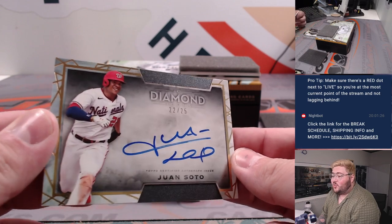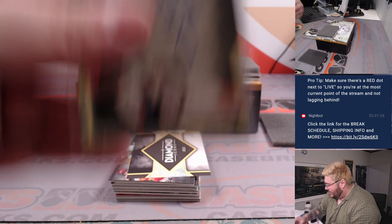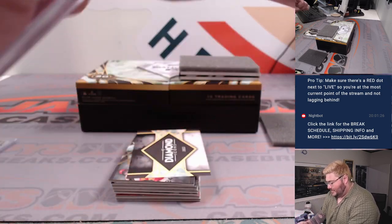22 out of 25 on the Juan Soto auto, Nationals edition. That's going to go to El Guapo — he's got the Nats straight up. Nice, congrats.